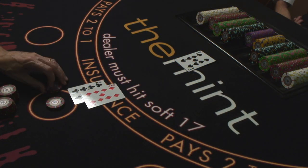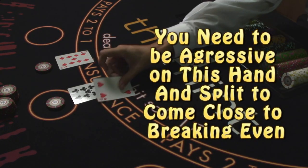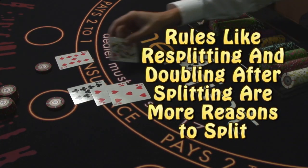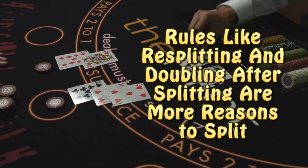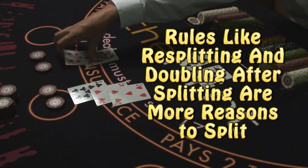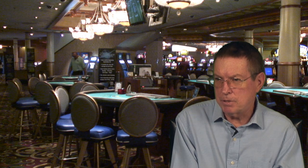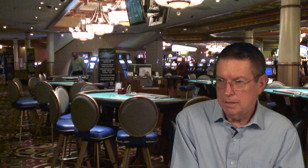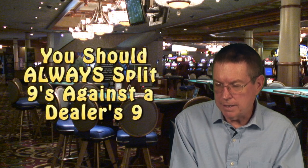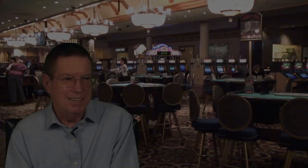To get close to break even on this hand, you need to be aggressive and split. You should also keep in mind that in most casinos, the rules allow you to resplit and double after splitting as permitted. That's an added incentive to split your 9s, because if you do and you draw a 2, for example, you now have the opportunity of doubling down on that 11. So for these reasons, this is why you should always split 9s against the 9 and play by the basic playing strategy.